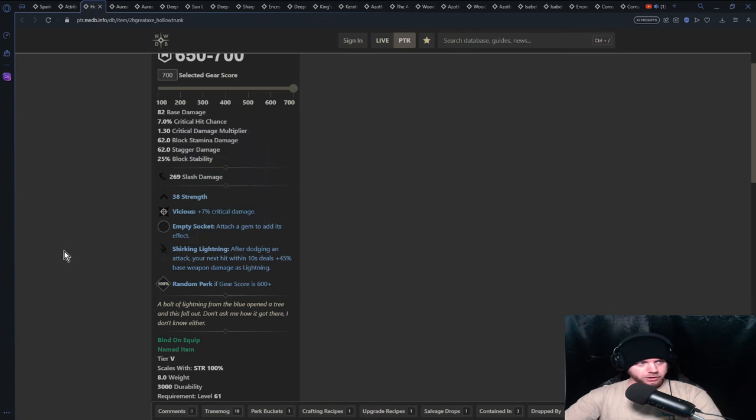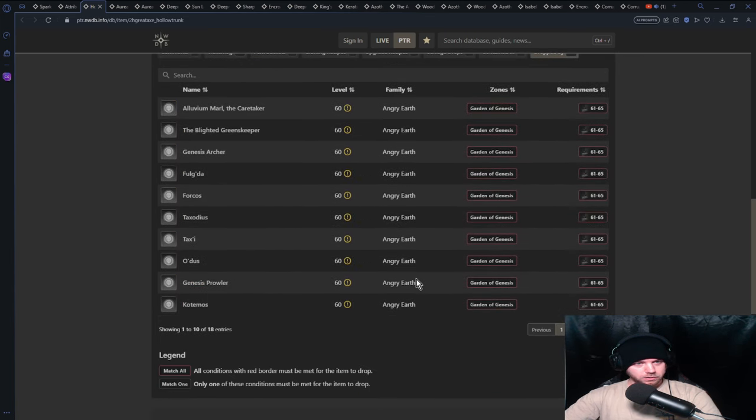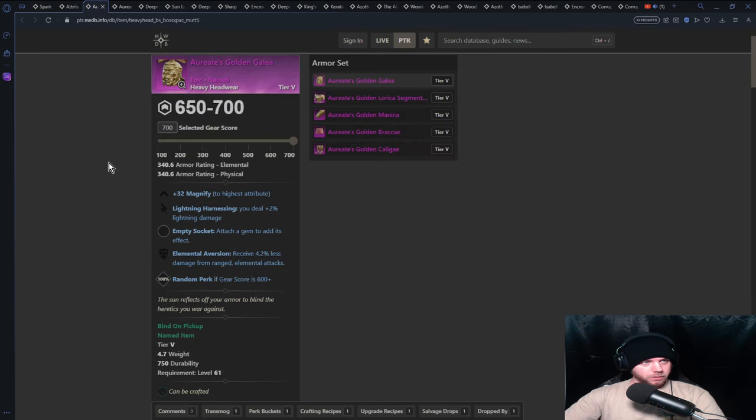Hollow Trunk is another named item — you get a random perk and Shirking Lightning. Most of these are going to have Shirking Lightning or lightning in general. This drops from a lot of enemies, kind of like a Garden of Genesis open-world drop, so you can find it. Now we're going to move into gear — you have your lightning hammer and your lightning weapon of choice, so now you need lightning gear.